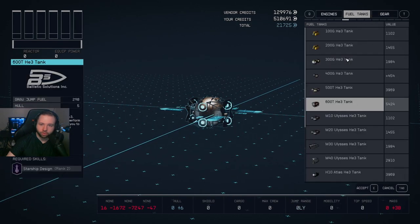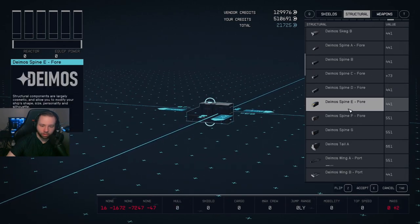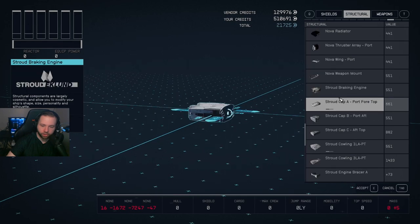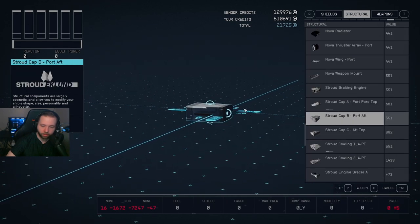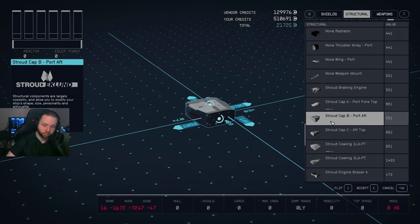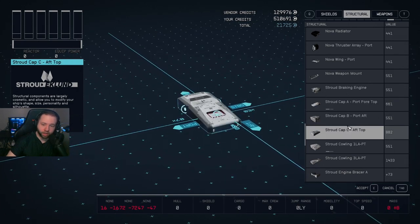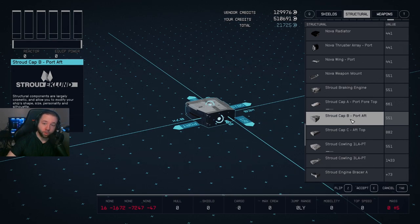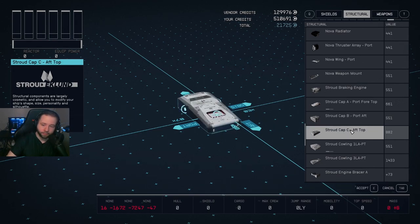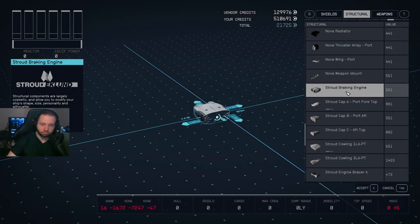Structural parts are strictly cosmetic — they do not add anything but mass to your ship. The more mass you have, the worse your ship will perform in terms of left-right movement, up-down, and speed. Make sure your mass doesn't exceed what your piloting skill and your ship's reactor can handle. If you just want a lot of space and cargo, that's fine — you can do whatever you want.